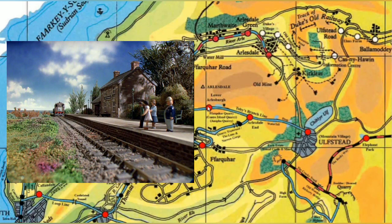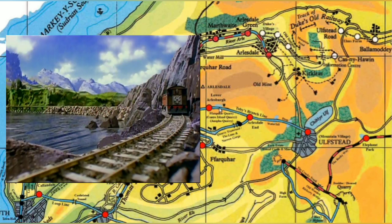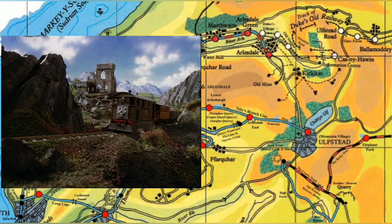Moving along, we get to Lower Arlesborough. This is one of those locations from Series 1 that is depicted as Toby's Branchline. It's got a little station and a small lake. This is part of that marshland area that we're getting into now, and if we run along, we get to this area here where there's a body of water — I believe that this is Arlesdale Lake. This is now really in the Mountains of Sodor, and also along here we have Arlesdale Castle, as you can just see located here.